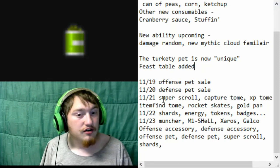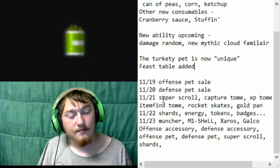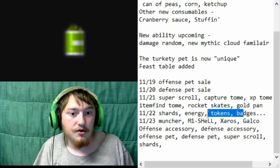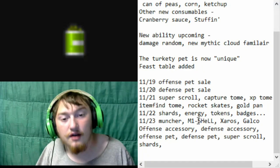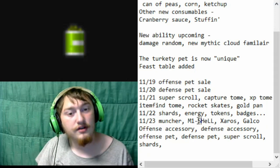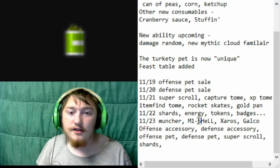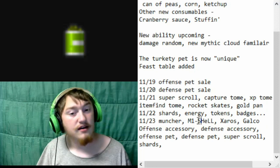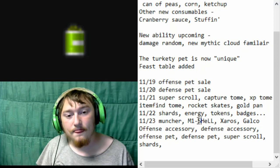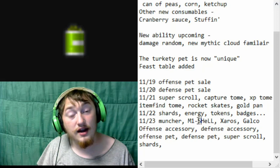You've got shards for your raid, energy for whatever. Basically all the resources — you're going to be able to buy packs of all the resources on the 23rd. On the 23rd, there's going to be a really interesting sale: all of the special familiars are going to be up for sale — muncher, m1 shell, xeros, and galco. In addition, there's going to be an offense pet accessory sale, defense pet accessory, defense pet, offense pet, defense accessory, and super scroll shards.